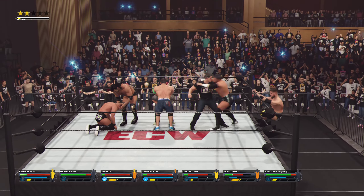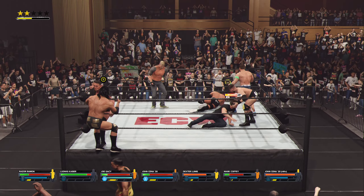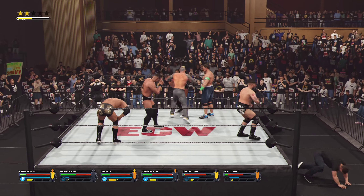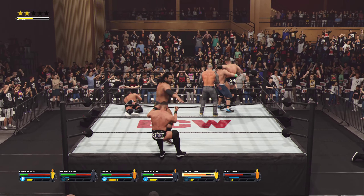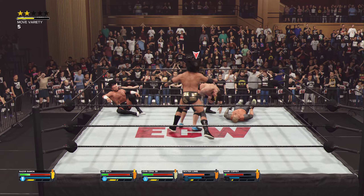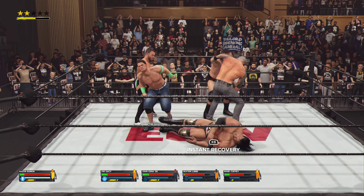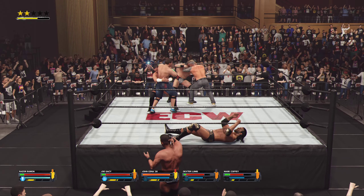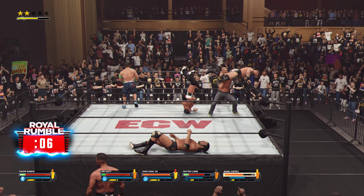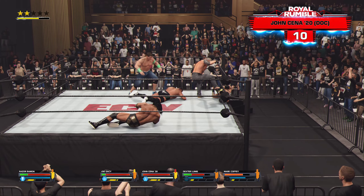Face Buster plants him! Mark Coffey snapmare to his opponent! Nice running crossbody! He knew that was coming — clothesline! Caught that foot by surprise! John Cena has been coming in! Axe handle comes down across the hand! Catastrophic damage on him! He's got him! He needs to find an escape. It's almost time for our next competitor — number 10 will be joining us momentarily! John Cena looking to take control in this Royal Rumble!